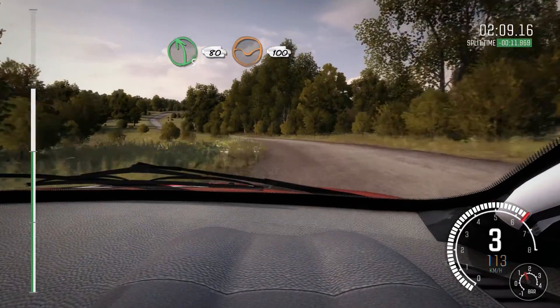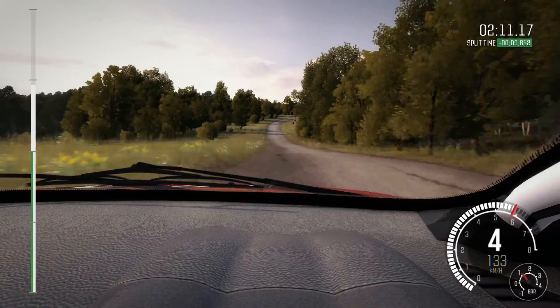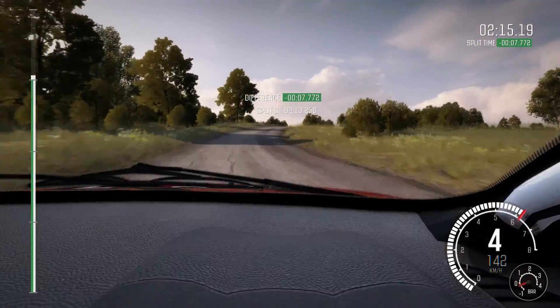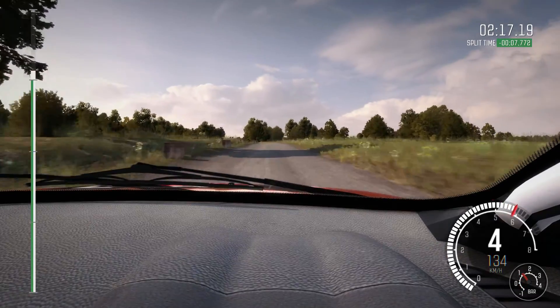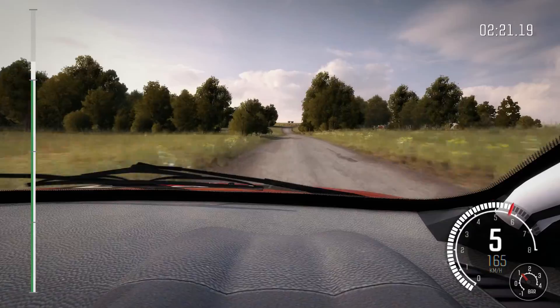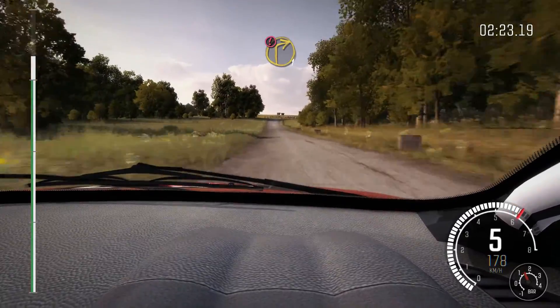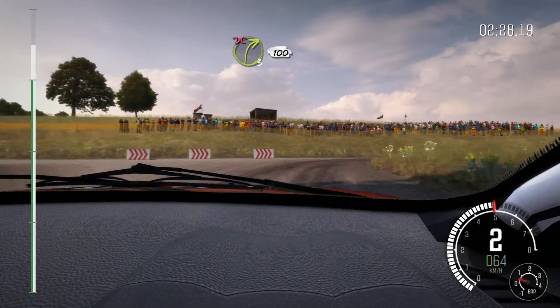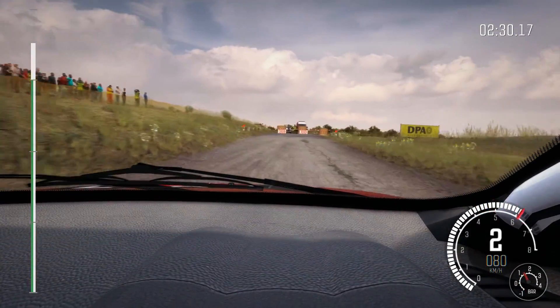100 through dip, right six and crest, 500, double caution, braking deceptive, turn right one, into turn right three, don't cut, down, keep in, box on exit, 100.